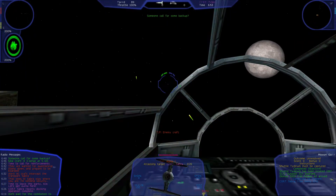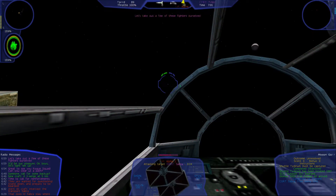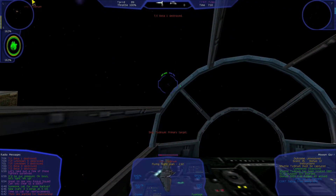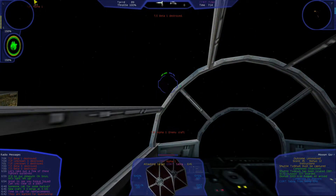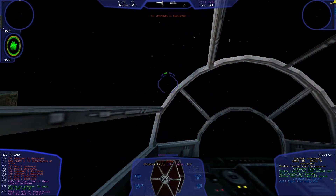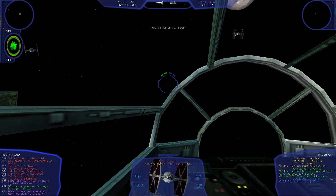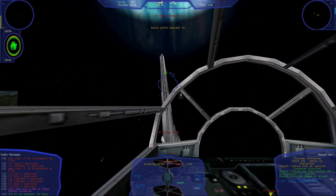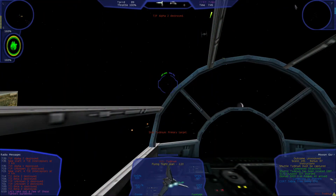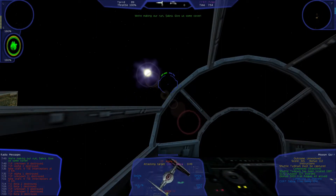Time to call for reinforcements. Someone call for some backup. Rogue Squadron, I see your squadron. Can you clear us a path? It'd be our pleasure. Okay boys, let's clean them up. We need to get out of here. We need fighters. We're making our run, Sabra. Give us some cover.